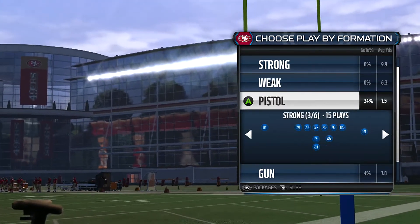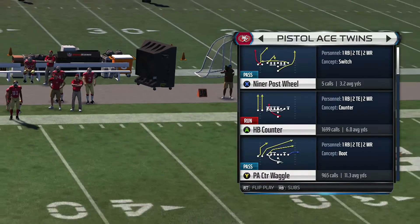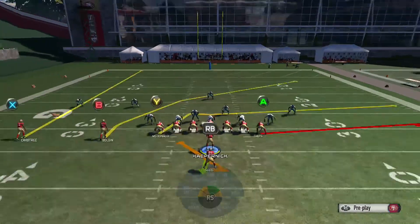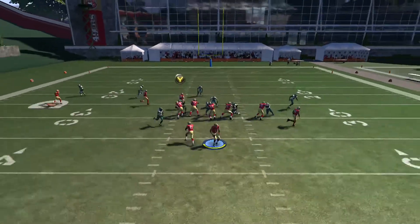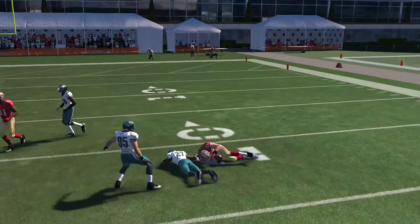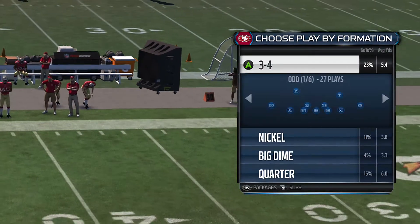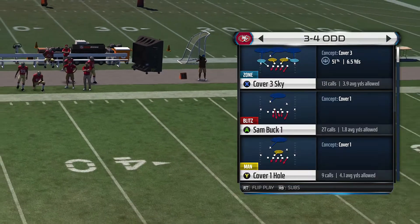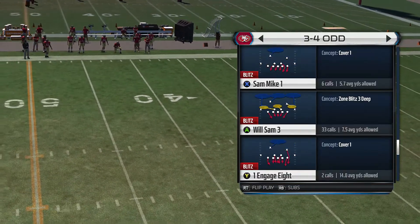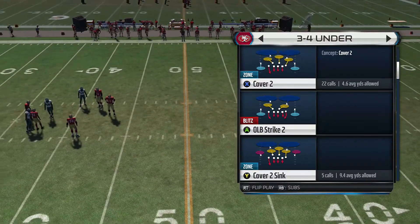I was checking out their offense because they have trick plays like flea flickers and stuff. I have Autogram so I peeked at it, but right off the bat on the defense side you can see 3-4 with six formations — they even added 3-4 Bear into this one.